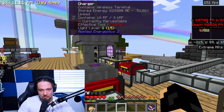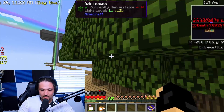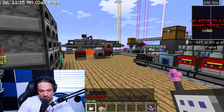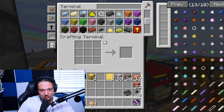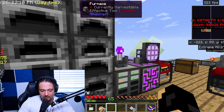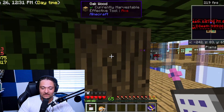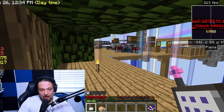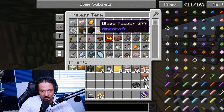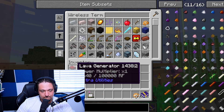Our wireless terminal should be mostly charged — yep, 50% charge, we'll take that. Now standing over here, say I'm chopping some trees down and I need to put stuff away — I right-click the access terminal. Oh wait, I don't have my wireless access point on, so I need to grab that. With the wireless access point placed and two cards put in, now we're chopping trees and we need to grab an axe or some iron — we right-click and there we go, we can access our wireless terminal with all our stuff from anywhere.